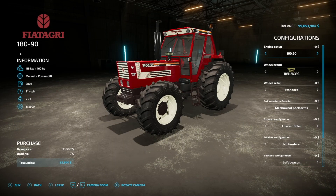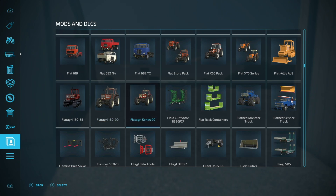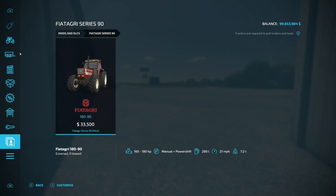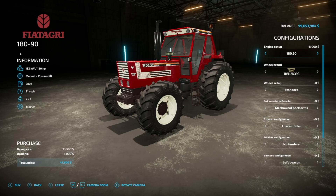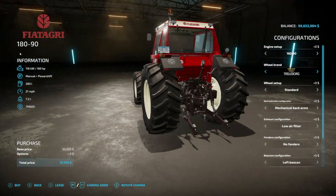Starting off today with new ones for all platforms, we have the Fiat Agri 90 Series. We do have a couple Fiat Agris, but just know this is the 90. It's got 160 or 180 horsepower, manual plus power shift transmission, 280 liters of fuel, and it goes 21 miles an hour.